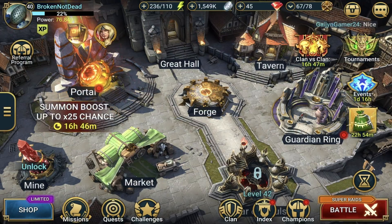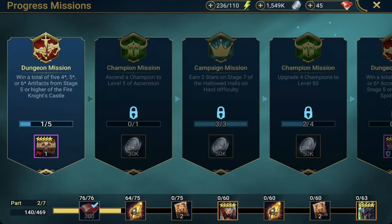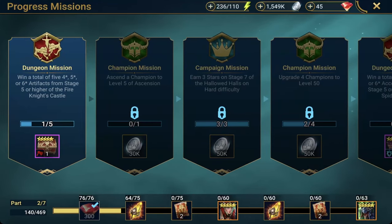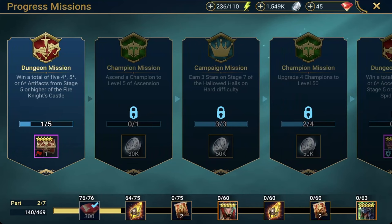Pay attention to your missions. I didn't pay attention to one of them when I got Kyle to level 60 — there was a prior mission that required me to have four five-star champions. I had four five-star champions I was even using as food, and if I had waited maybe an hour or more I would have completed that mission without having to wait until the morning. So keep that in mind — don't stress too much, it just cost me a few more hours of gameplay.